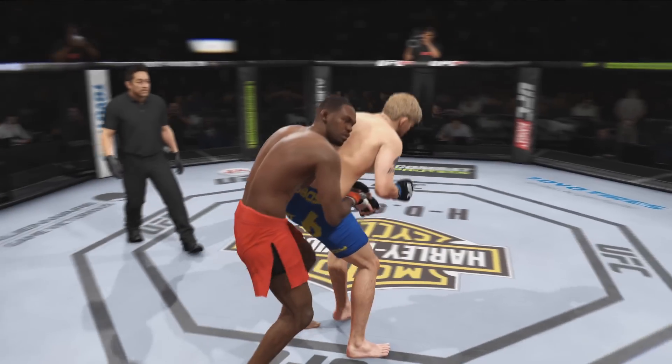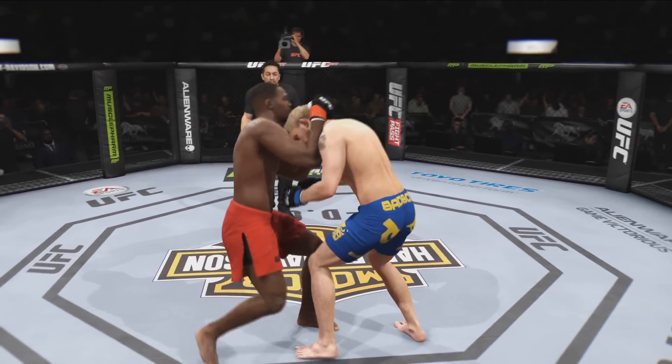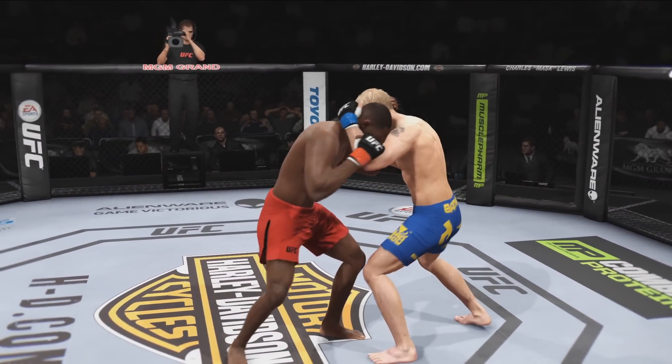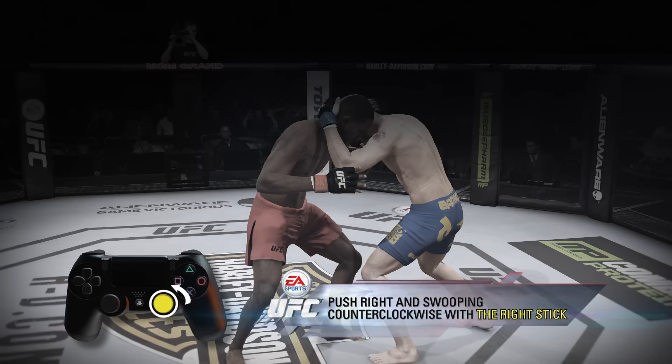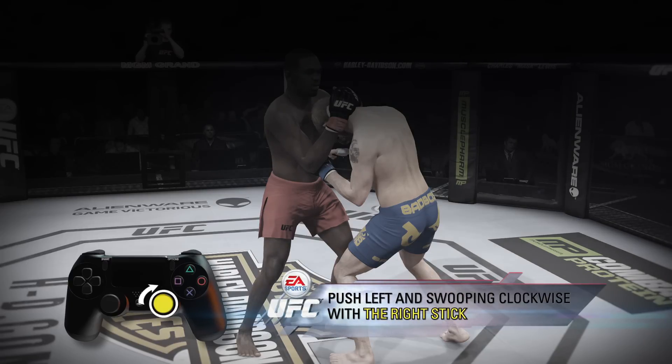Body locks or back clinches do the most damaging takedowns, and the tie clinch the most damaging strikes. Once in the clinch, you can get to these various positions by using the right stick. Pushing right and swooping counterclockwise with the right stick will perform one transition. Pushing left and swooping clockwise with the right stick will perform another transition.